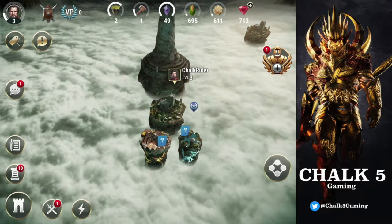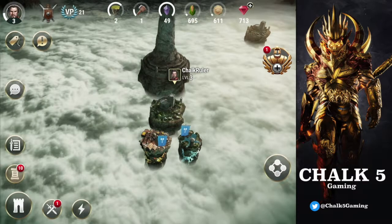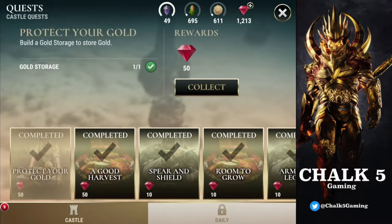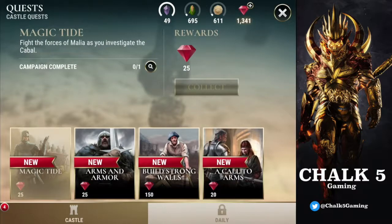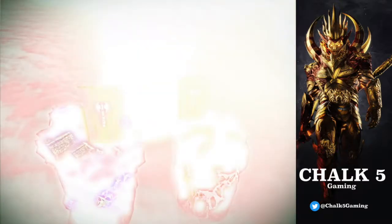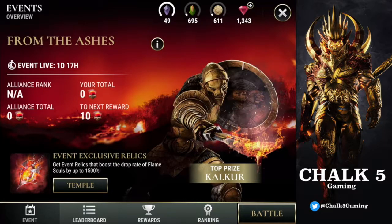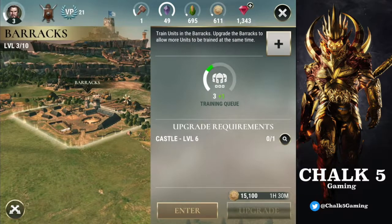We've completed the 'join an alliance' quest and collected 500 gems for that — wow, really glad I did that. So guys, if you join my alliance you'll get 500 gems provided you haven't done so already. There's also an event on at the minute. We need to retrain some troops — we've got 46 spots and I'm going to get some more spearmen.